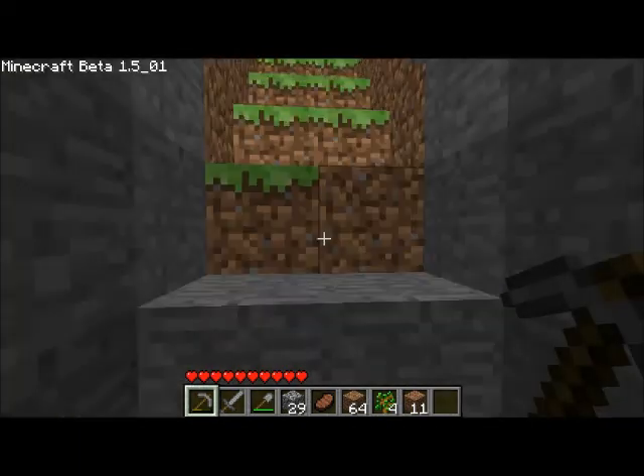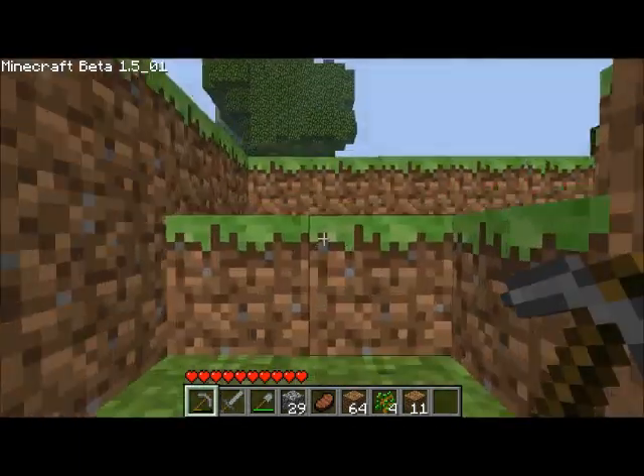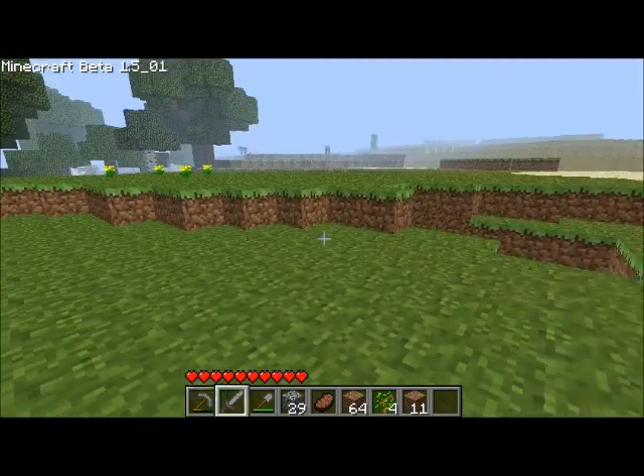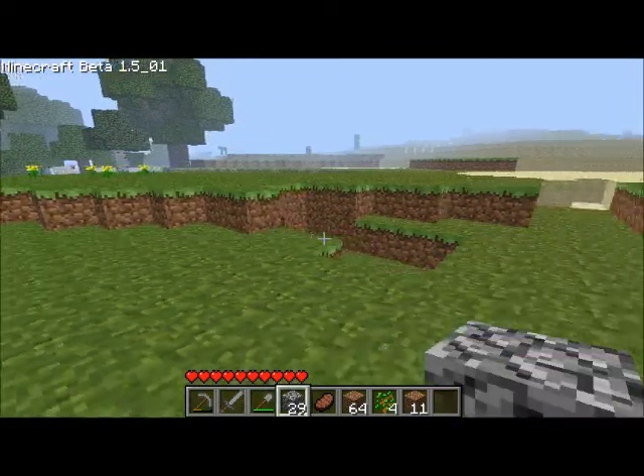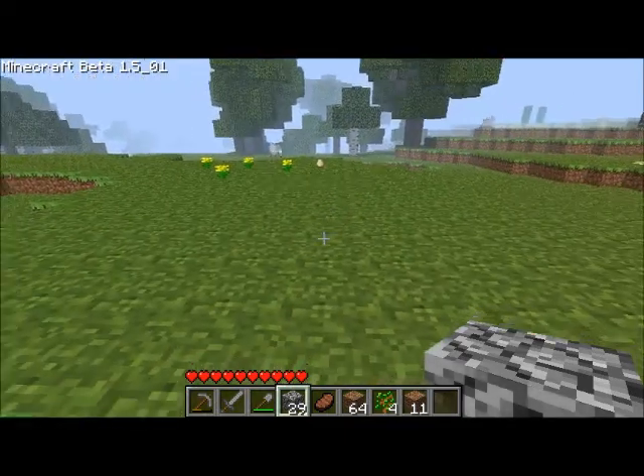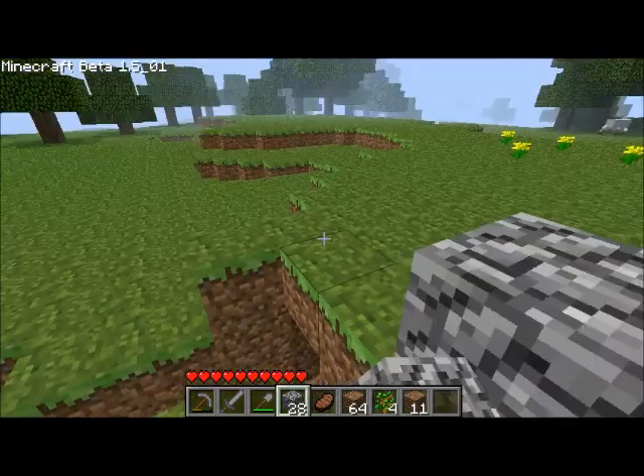I'm gonna go and see if I can find any exposed coal. Exposed coal — so that's basically when you're going through and you'll see a mountain or a hill, and you'll just see some of it kind of sitting on the side. It'll just be sitting there and you'll know. We'll show you when we see coal.